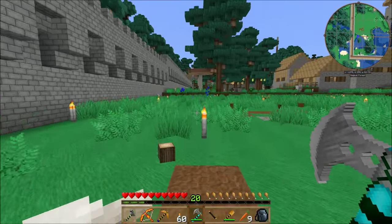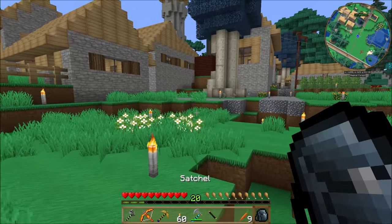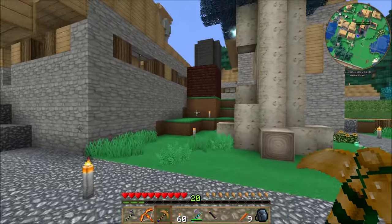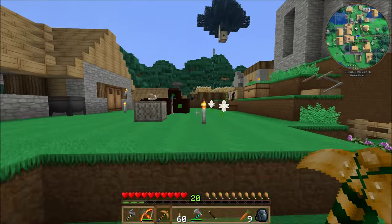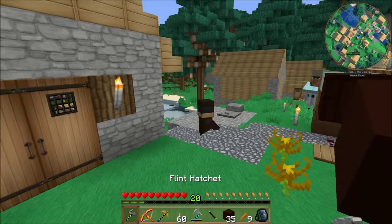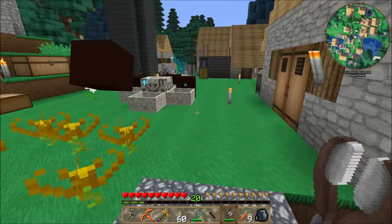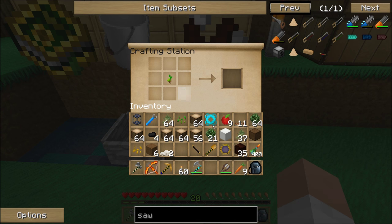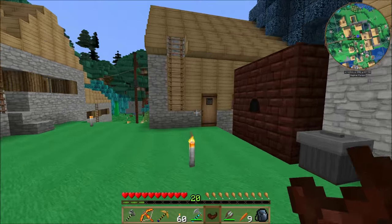We're going to be using the Forestry farm. A good way to clean out all this grass is to make a Horn of the Wild. A Horn of the Wild just needs a little bit of living wood and some grass, so I need to get my shears out and shear some grass. I'll just need the one piece — combine that with a little bit of living wood, and now we can go clear out some grass.